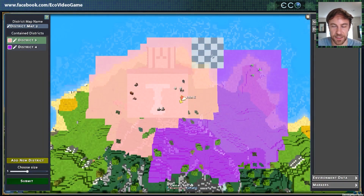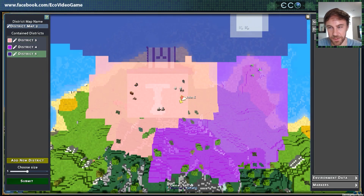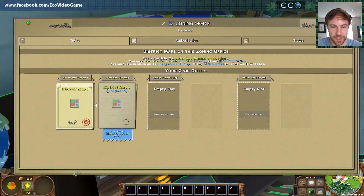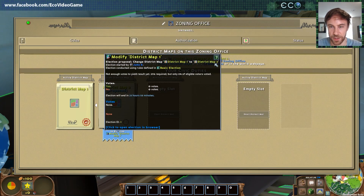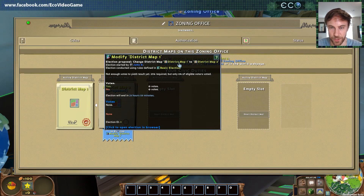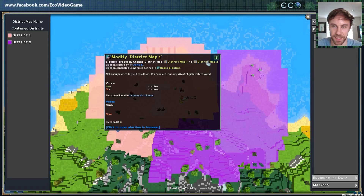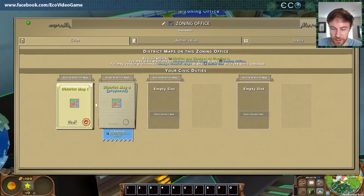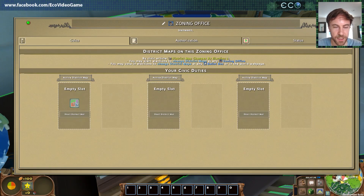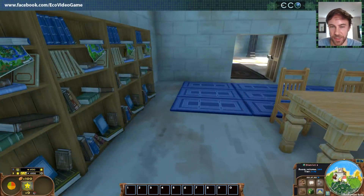Then you submit it, it goes to a vote, does what your constitution says, and gets added in. If you revise it, it copies the previous one. Let's say we want to add a new district to this map — fishing laws maybe. Submit it and now you see it's proposing: modifying district map 1 to district map 2. You can go to this object and look at the actual district maps — you click here, you see map one and map two, compare them, make your decisions, cast your vote. And once that goes through, anything that referenced that map will be automatically updated to the new district.